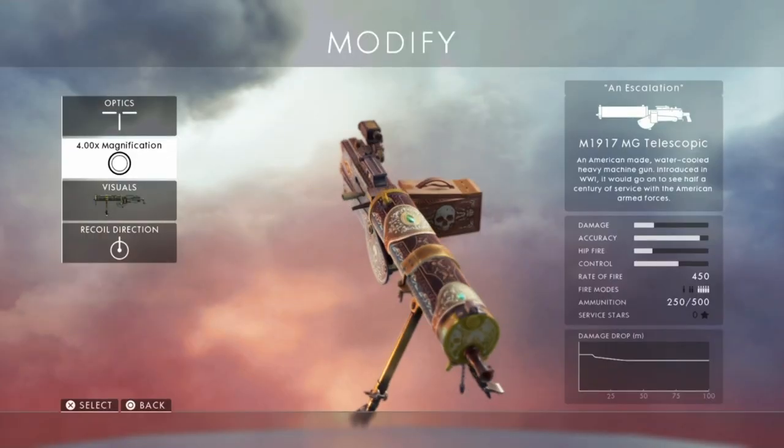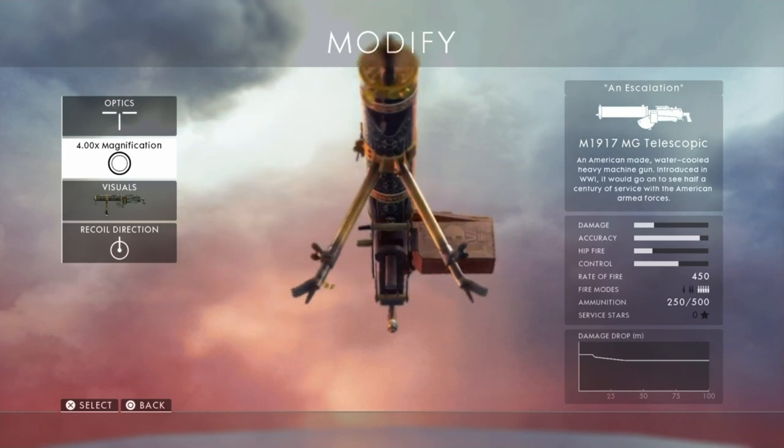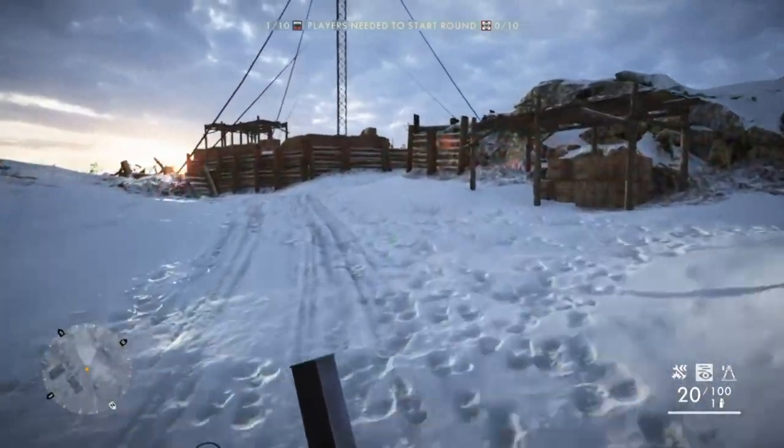Hey guys, it's Neil from the Schoolbusters. What I'm going to do today is show you how to unlock the escalation skin for the M1917. So if you load up an empty server on the Russian DLC maps, the map is Albion.